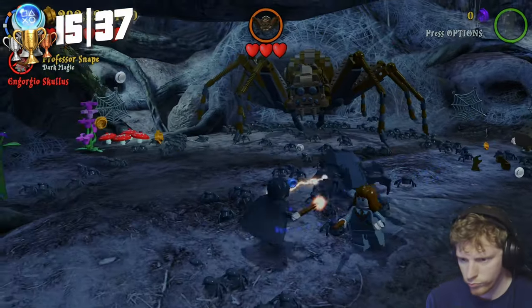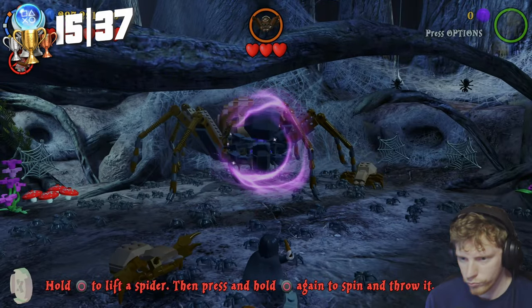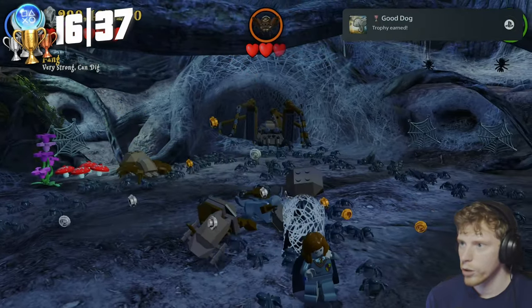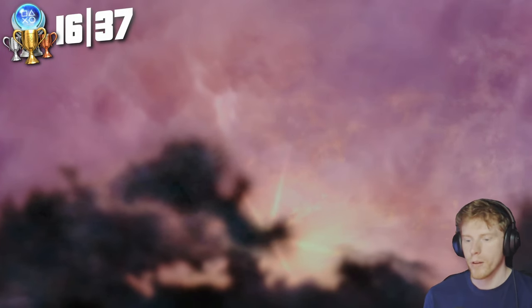Before we complete year 2 of the crests, I get the trophy Good Dog. I was on the mission with the spiders and thought it was a good time to defeat 20 enemies with Fang. Once we've done that we get Crest Fanatic — collecting all of the house crests in year 2.